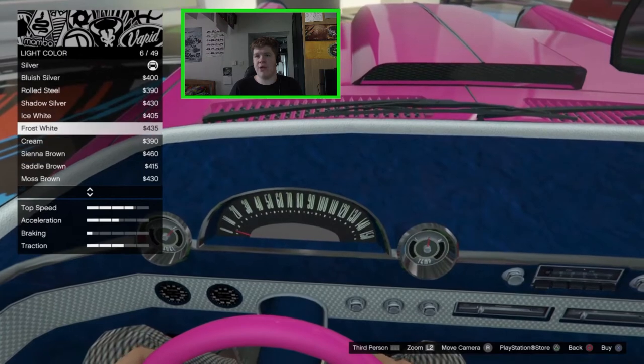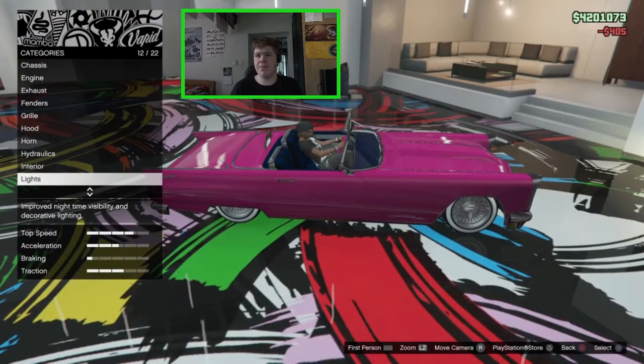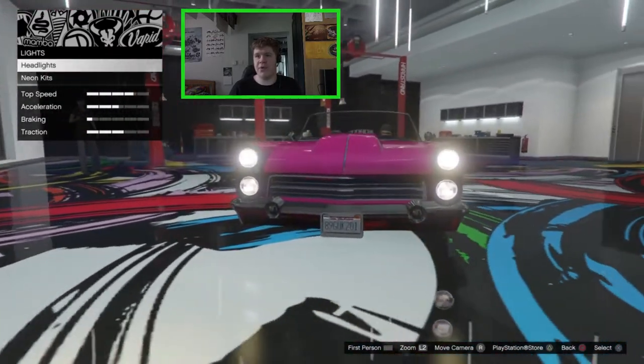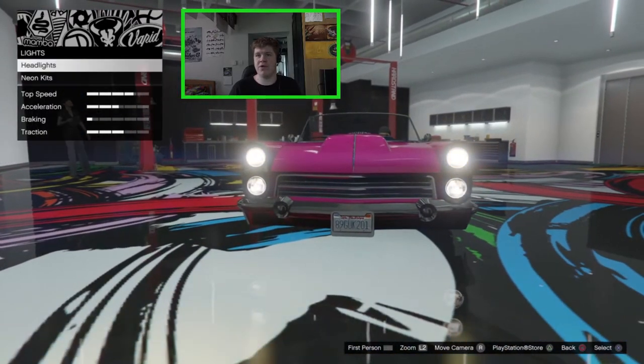We'll set the light colour to white, just so it's a little bit clearer. For the headlights, they have this stock old yellowy kind of look which looks really nice. You can obviously put xenons if you want to, but I'm not going to bother with any neon lights today.